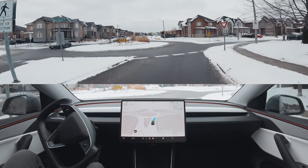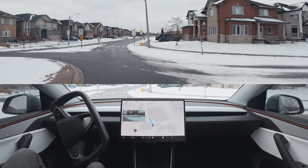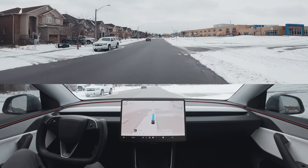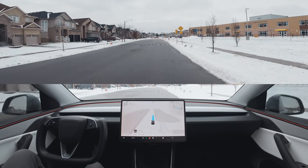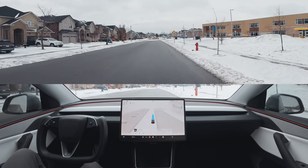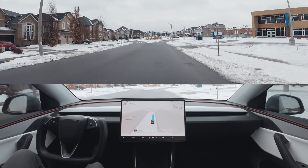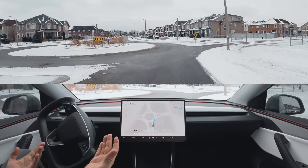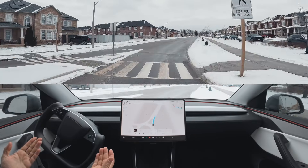The speed limit is 50 and we just slowed down - we're going about 30 or 40. There are a few speed bumps here and there. Once we get onto the main road we'll get a better understanding of how fast sloth mode actually is. I'm not holding my breath for a big difference. The plan is to start at sloth, go all the way up to mad max, and if we have time, back down - to see if there are any noticeable differences.